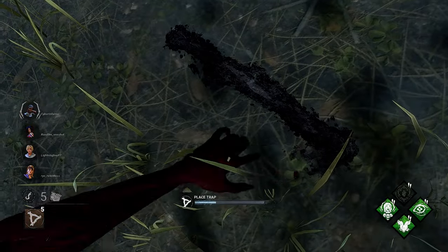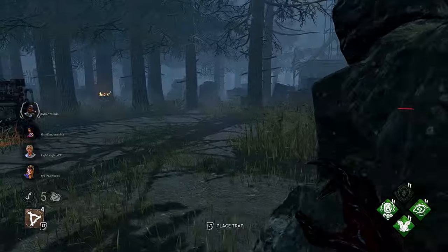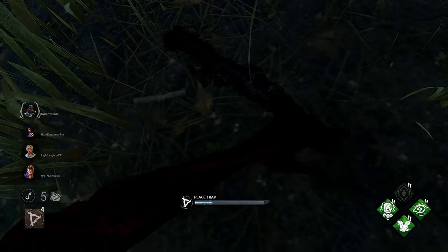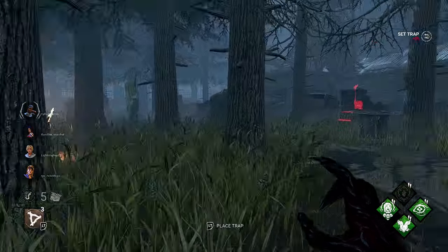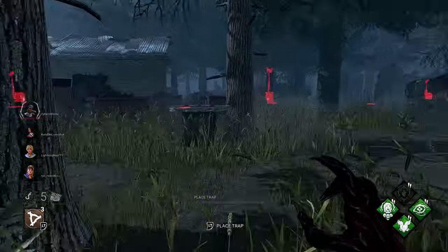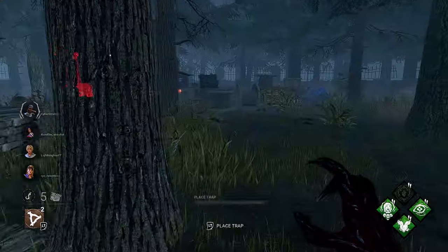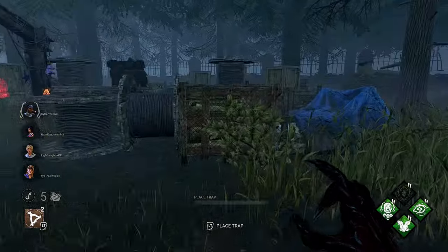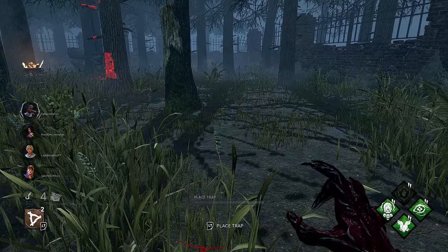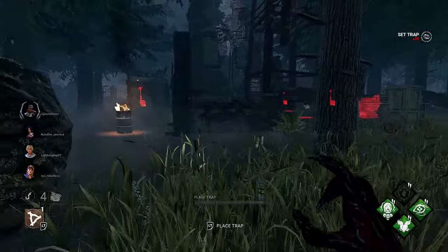This teal wall is a crossroads where survivors have to cross over to my side, so I'm going to trap there. We also have a generator and a hook on this hill, so I'll put a trap here — if I hook a survivor on that hill, any survivor that tries to rescue them will get hit. I usually don't like starting chase until I have at least two traps left, so let's set up more traps at loops where we know survivors are going to go.